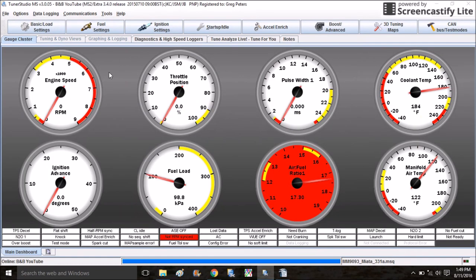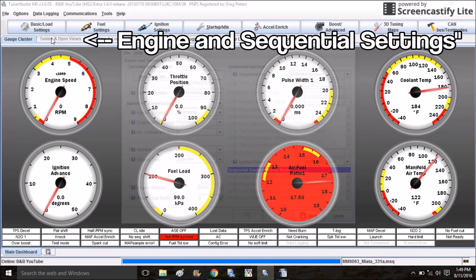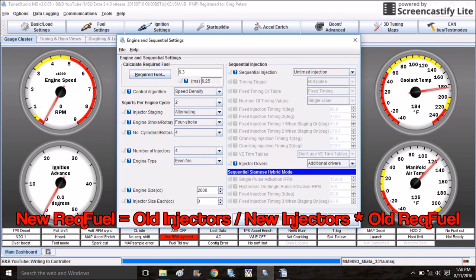Another thing I want to cover right away is a really common setup — everything stock except for injectors. You just have to make one small change in MegaSquirt if you're starting with a base map but you have larger injectors. Come with me inside my laptop — I'll show you how it's done. Before you start the car, come up to Basic/Load Settings, then Engine and Sequential Settings. This value right here is what you have to change if you've upgraded your injectors. I believe stock 1.6 injectors are 230cc, so if you upgraded to a 460cc injector, you'd simply change this to 6.25 and click Burn.